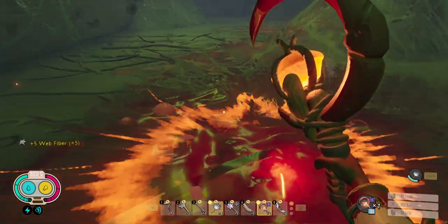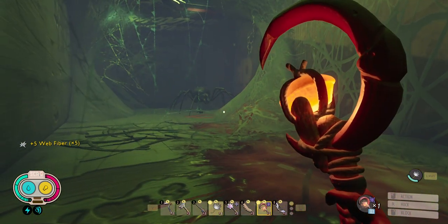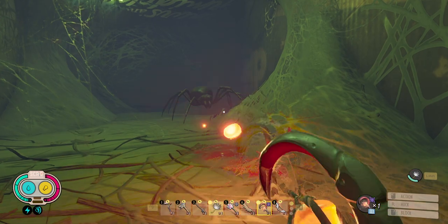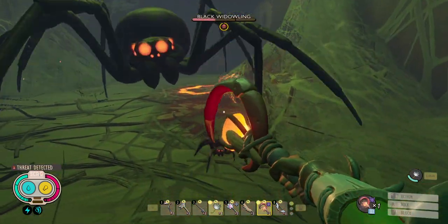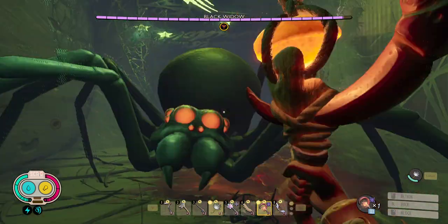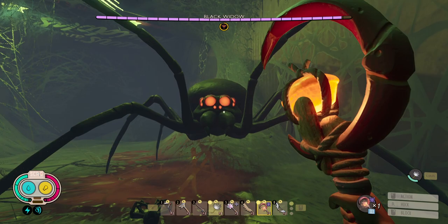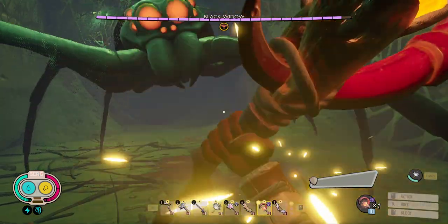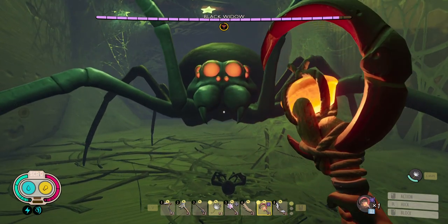Now I distracted the Black Widowling all of a sudden, and now it's coming toward me. I just want to deal with the Black Widowlings first. The Black Widow is almost about to attack me right now. Now it's affected by Venom because of Warming Blood or Demon Armor — it's just using its own weapon.